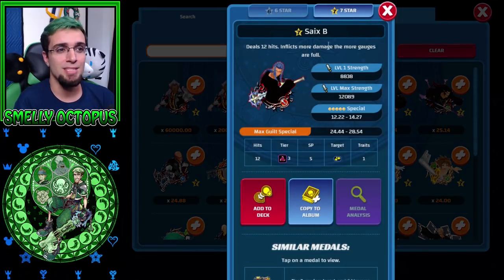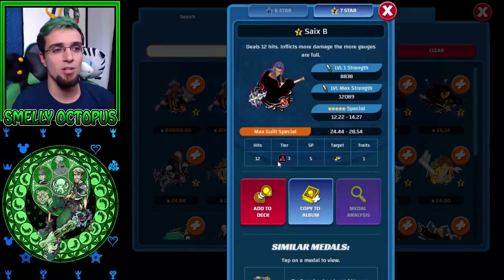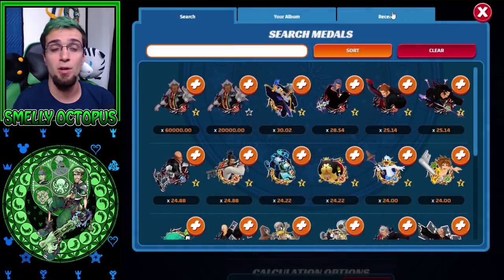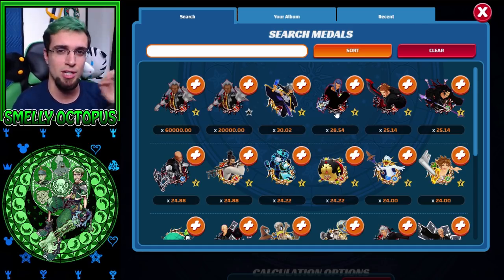When you look at Saix B, he needs more gauges filled — 10 SP or more after he's activated to have that 28 multiplier. But if he doesn't have that, he's got a 24, and that's already better than the new Saix that's in the game as a Mercy Pull at Tier 8. So right here, Saix B is the King Champion of Tier 3s. He's also a random attacker, which is good for PvP, single target, and Raid Bosses — well, not so much Raid Bosses because of the limbs, but once the limbs are down it is one enemy.